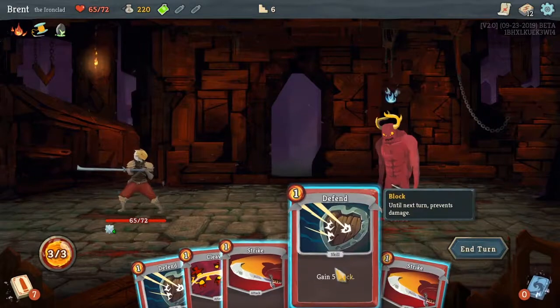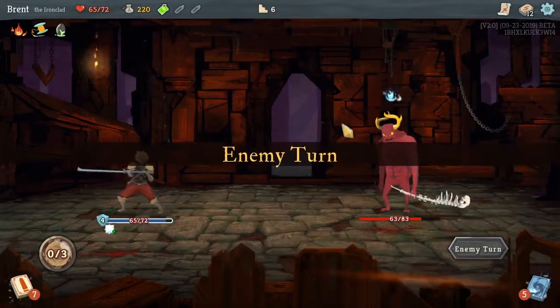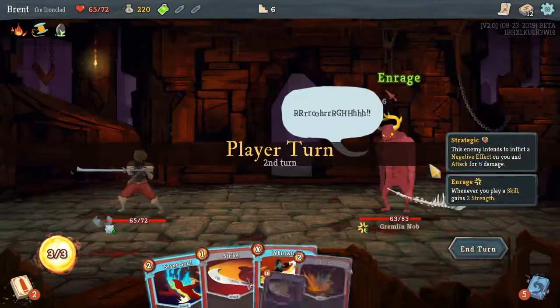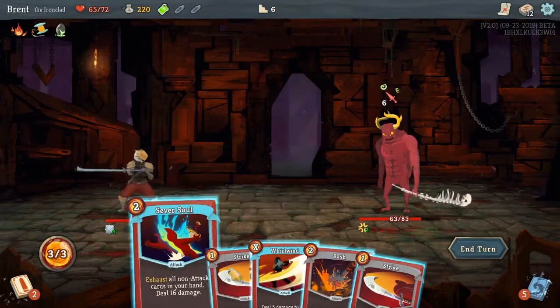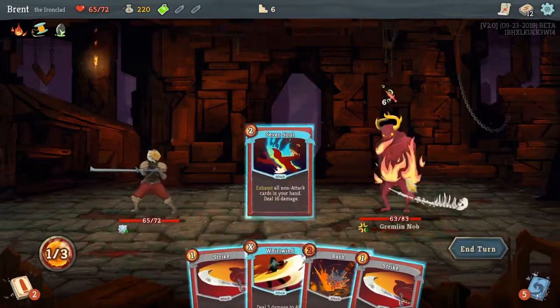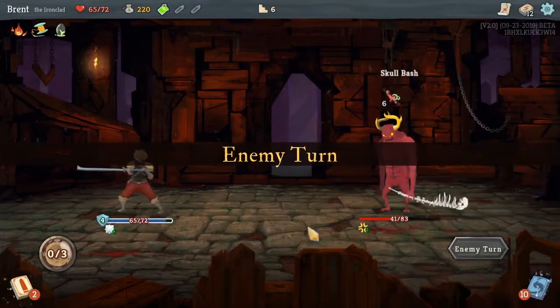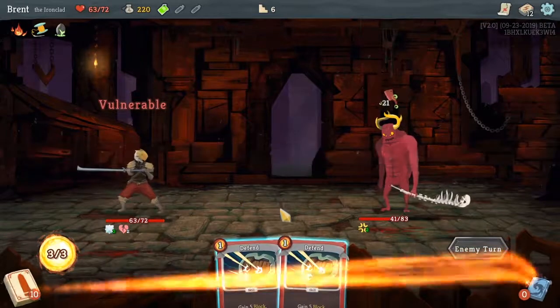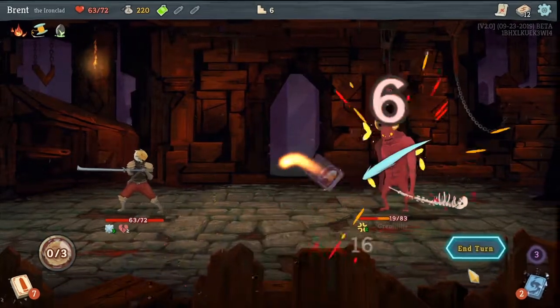The Gremlin Nob — I don't know why they call him that. He does look Gremlin-esque, but why 'knob'? Out of all the words you could pick. So 16 versus that one's 15. I think you go for the higher damage card. The vulnerability would have been really nice, but not too worried about it. I don't think it would have made up the difference in damage overall.